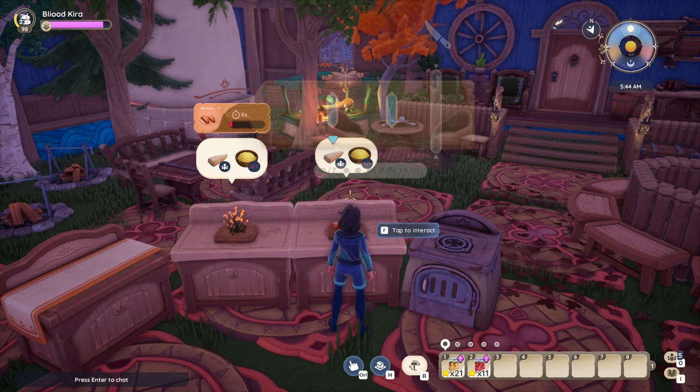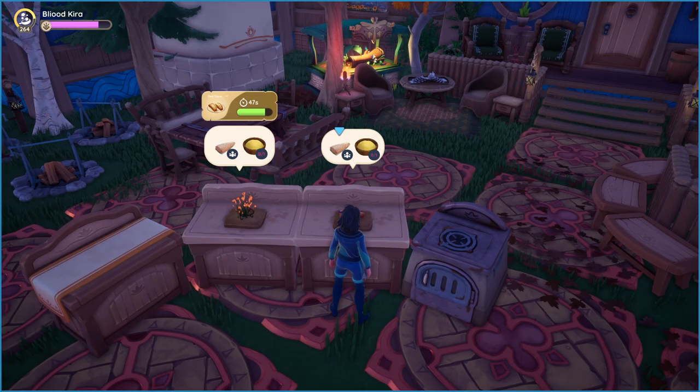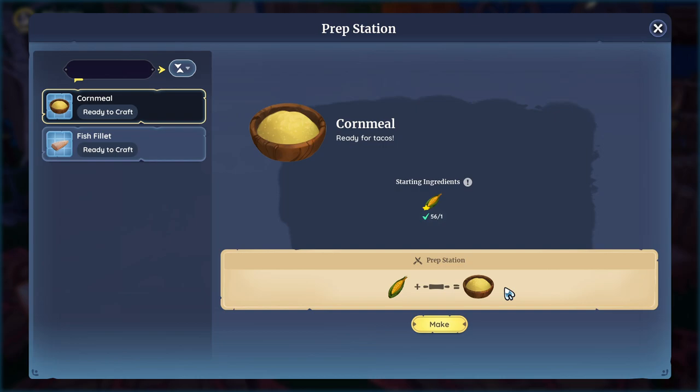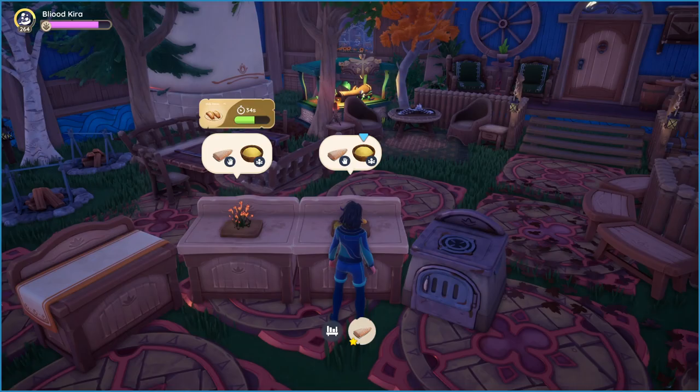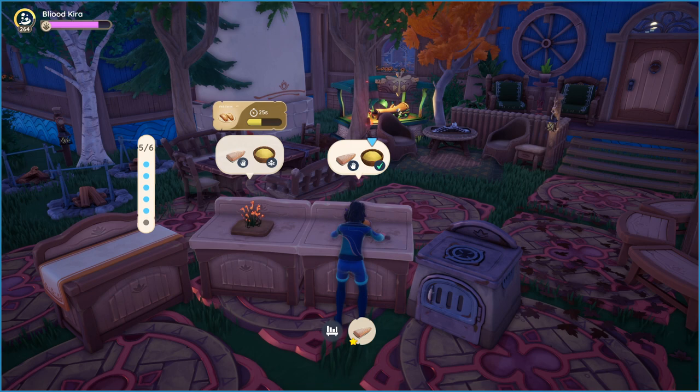It doesn't matter that we ruined the first one — we get to see how the star quality ruined food looks like. Oh, when you get stuck you just press the H button to get unstuck. The recipe is only one minute, that's why I ruined the food while looking at fish. We just have to do corn and fish and the tacos are done.